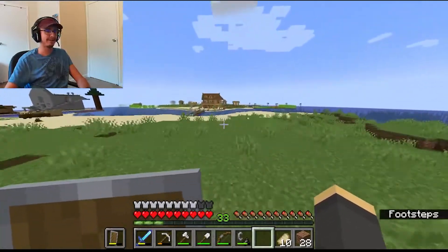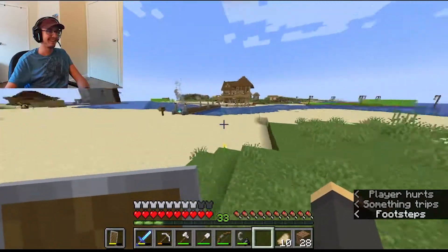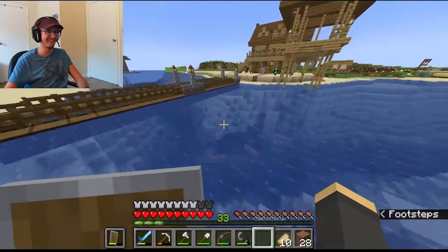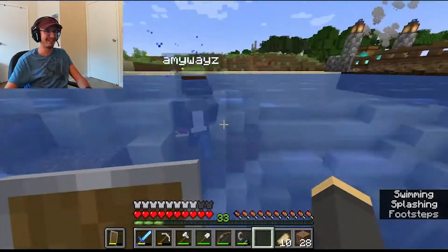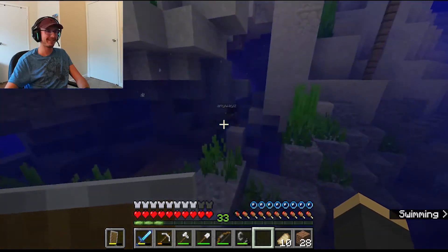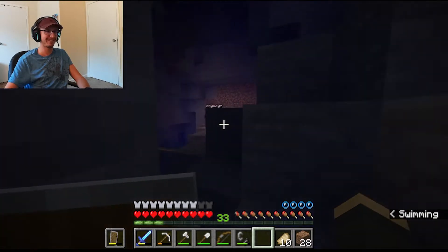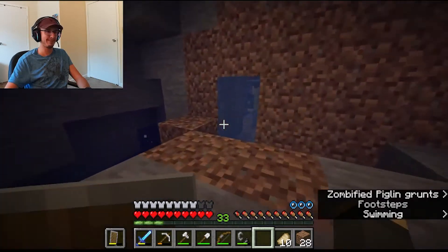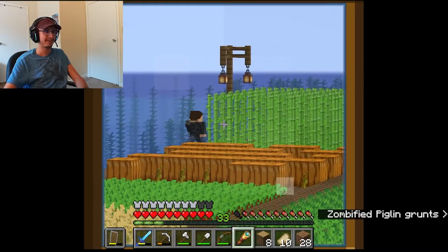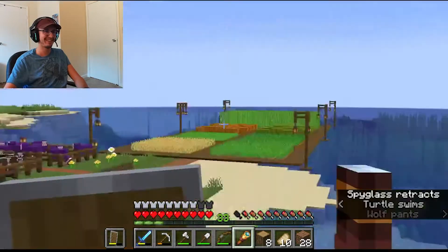Do you want to see the secret room now? Will I survive? Let's practice swimming first — I'll give you a swimming lesson. Jump in and now sprint. There you go! But don't get stuck on things. You did it — you're a natural. There she goes, off to steal my crops. I already stole one, did you not see? Yeah, I'll replace it. I also think I'm going to bring this all the way down.